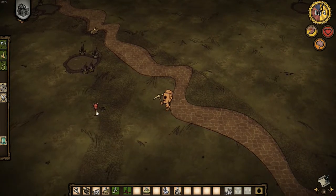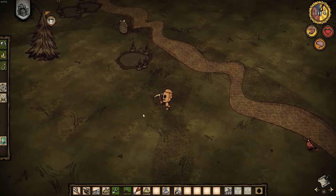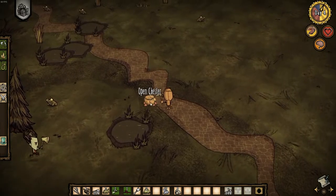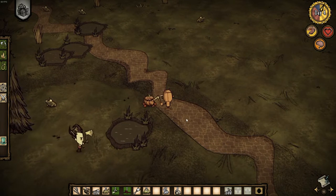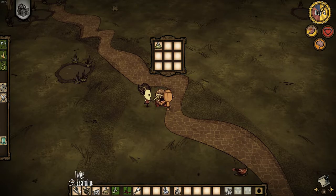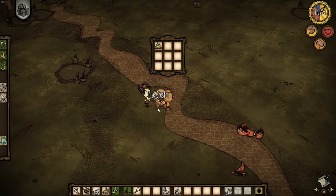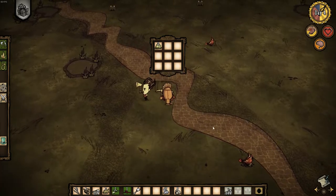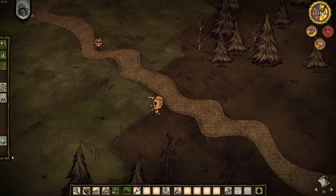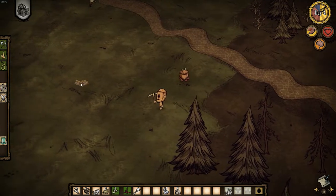Oh yes! Guess what — I just found Chester McChesterson right here! So there's this little thing called an eye bone, and it summons Chester. He's like a little walking chest, so you can just put stuff in his chest cavity. It's like a little extra storage.